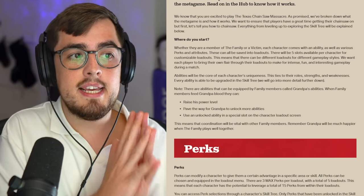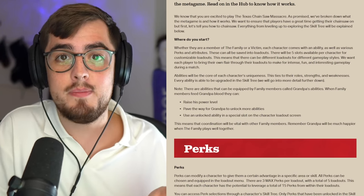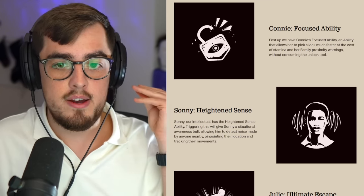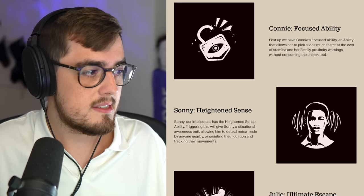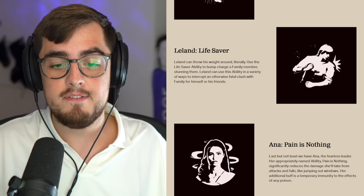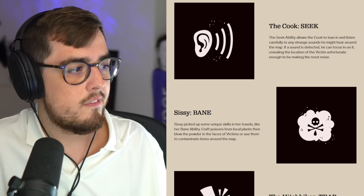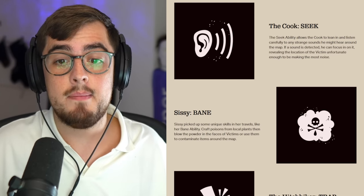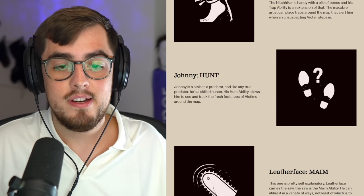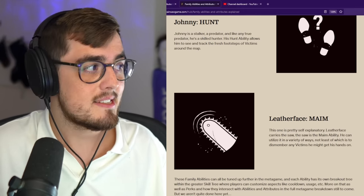Each character will have a special ability, perks, and attributes. For the victims or survivors, there are Connie's Focused ability, Sunny's Heightened Sense, Julie's Ultimate Escape, Leland's Lifesaver, and Anna's Pain is Nothing. For the family members or killers, the Cooker has Seek, Sissy has Bane, the Hitchhiker has Trap, Johnny has Hunt, and Leatherface has Mane. You've likely seen some of these abilities already from the technical test in May.